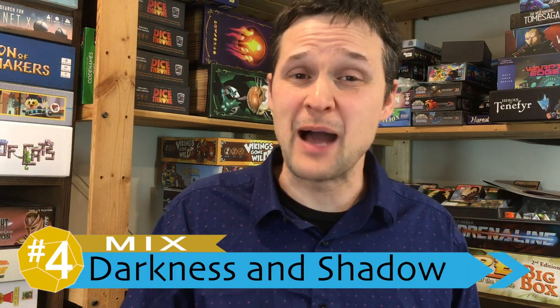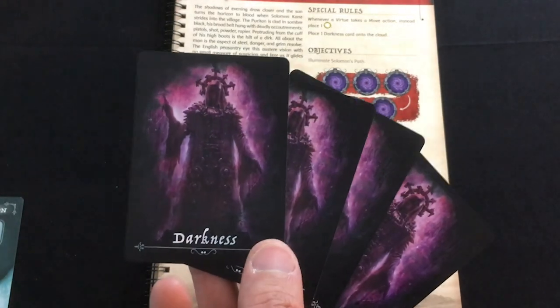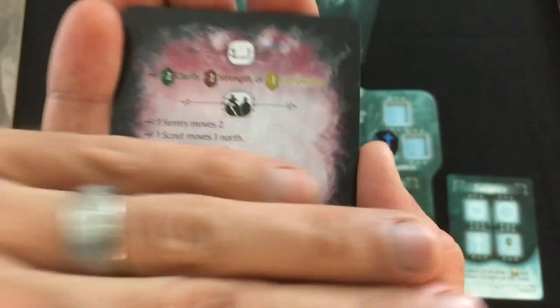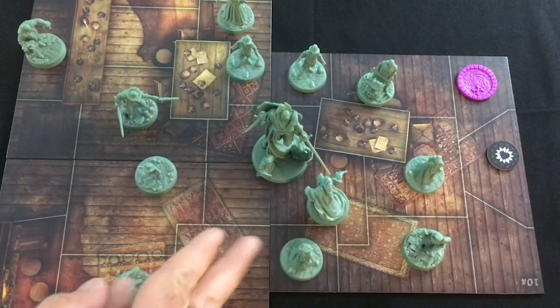I also have a mix for my number four, which is your opposition in the game: the darkness cards and the shadow miniatures. On the positive side, the darkness cards are pretty quick to resolve — you draw one at the end of each player's turn. At the same time, they can be pretty impressive in the different effects they have and in how they handle a ton of miniatures on the board moving in diverse ways.